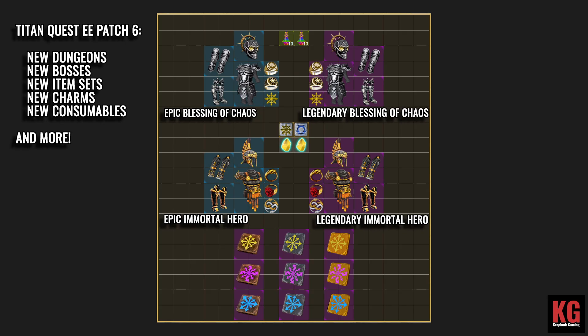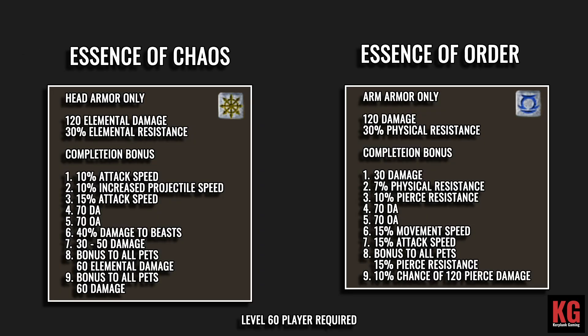There are two new dungeon sets — one called Blessing of Chaos and one called Immortal Hero. We have two versions of each: the Epic version and the Legendary version. In addition, we have two new charms: one called Essence of Chaos and the other called Essence of Order.